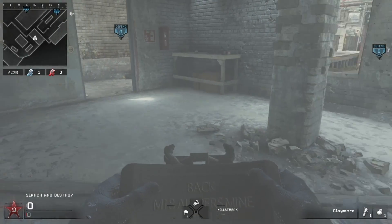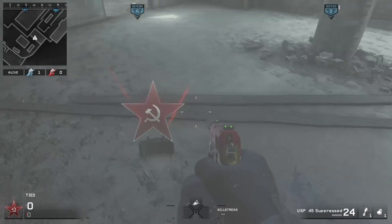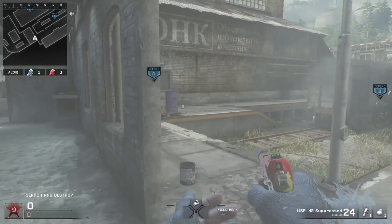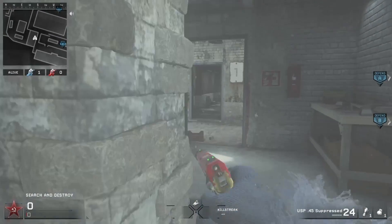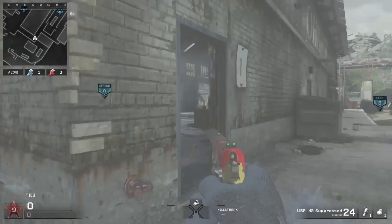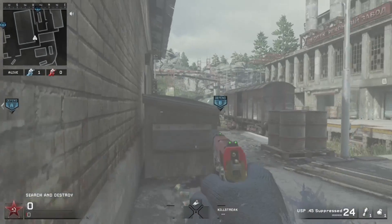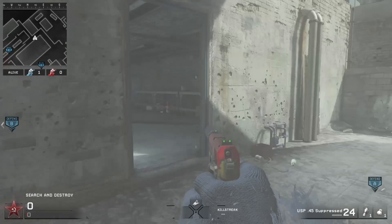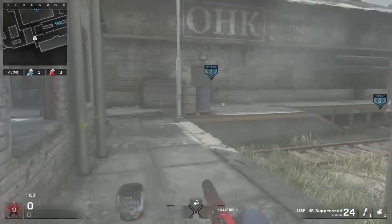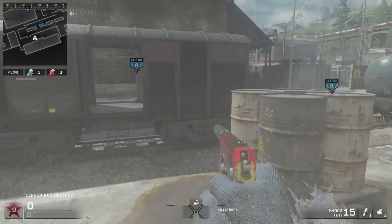The second spot is going to be right here. Pretty much there's not really a way for them to get into B except maybe crossing from this building, or flanking from A, or going underground. So if you're defending B, you should be pretty set when it comes to these spots.